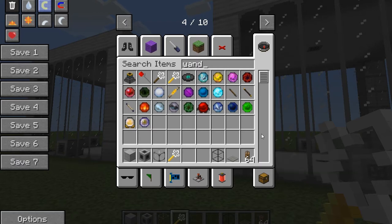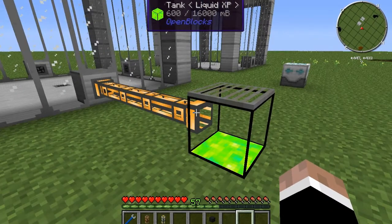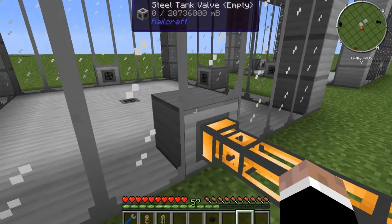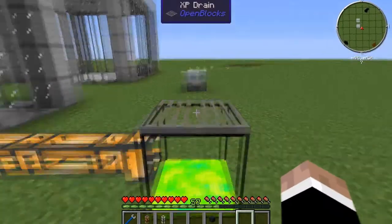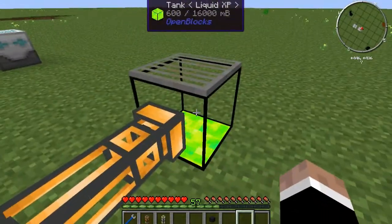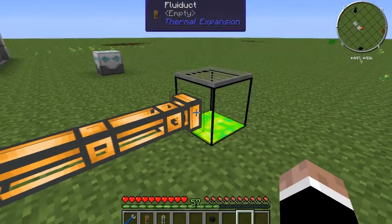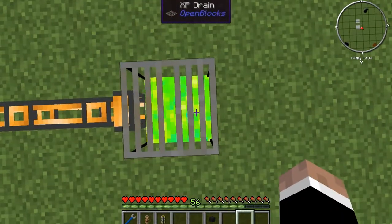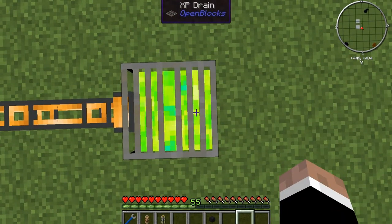The builder's wand will help if you have it — if you find one, make sure you grab it in the dungeon chest. So I will be right back when we start building the accessories for the XP processing. As you can see, I have hooked up a tank with a fluid duct to the valve. I've put the XP drain on top of the OpenBlocks tank. This drain works with any tank — I just happen to like this tank the best. Right now I have the fluid duct off. If I stand on it, as you can see, my XP levels go down and it's going to fill up the tank.